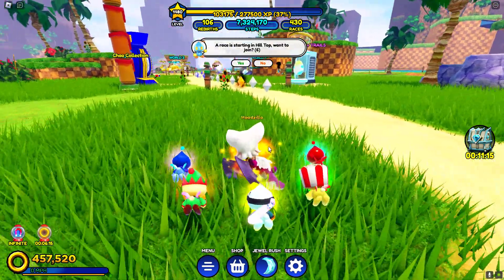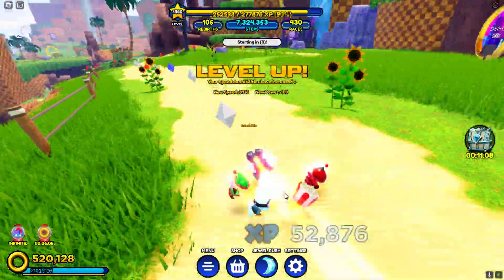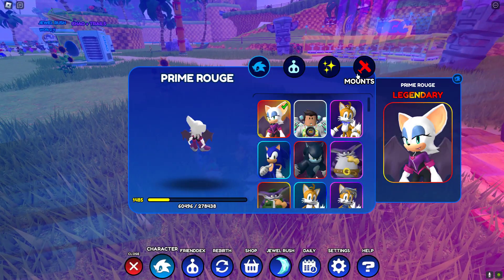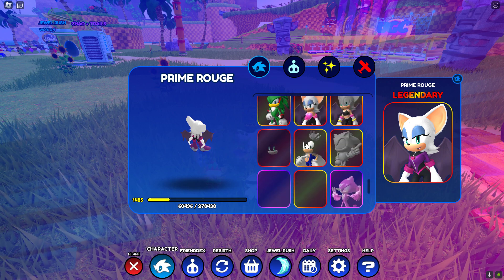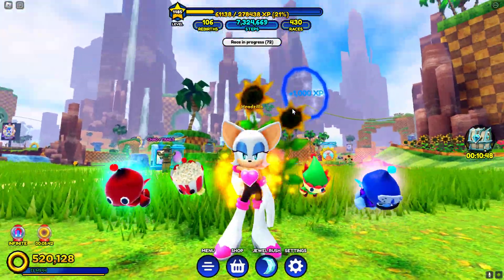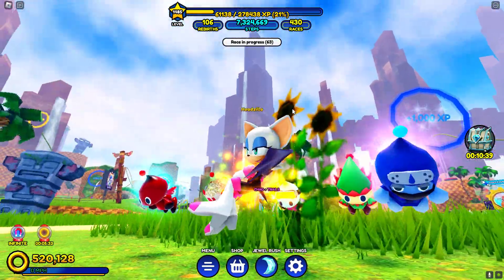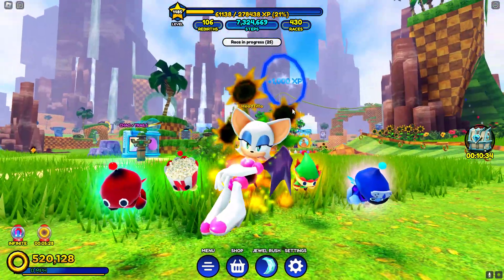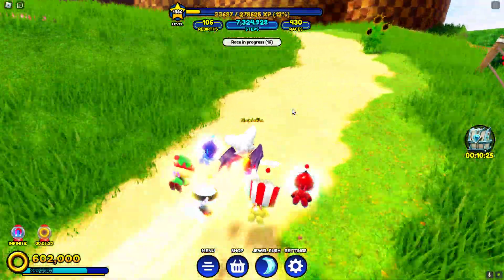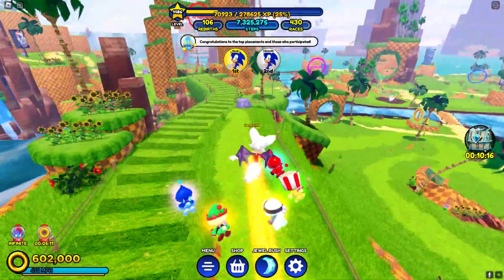They actually updated the animation for all the movies, so it's not just like this for Prime Minister. I wanted them to change it. Because I didn't like the old one — she didn't run, she flew. But perfect, she's good. I like the running animation. And then she goes like that — that looks so good, she like flips. She spins. That's cool. When she hits the ground, she's spinning off. That's cool.